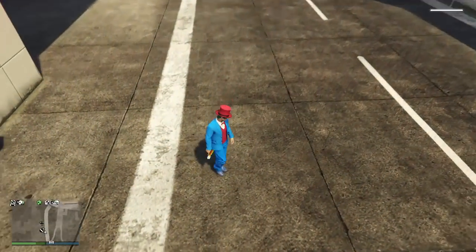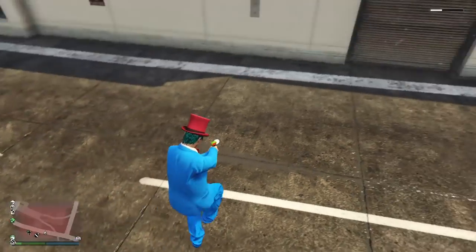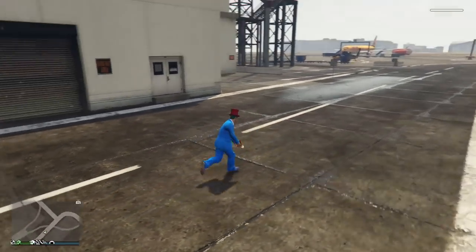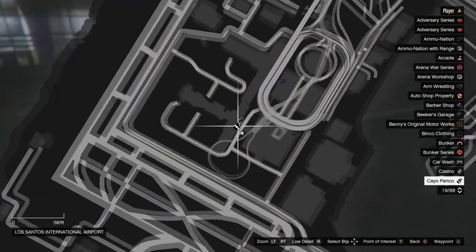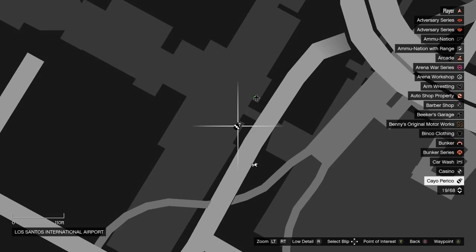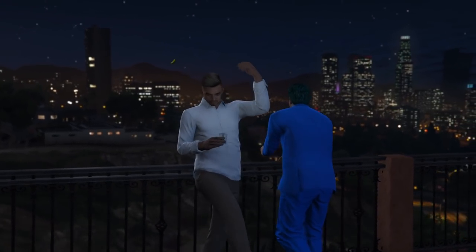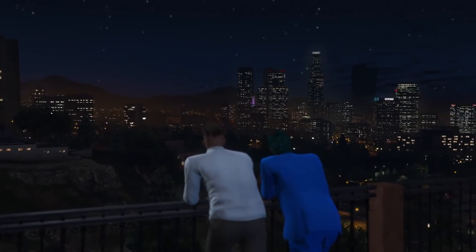First of all, before we start this glitch, I would highly recommend that you activate the No Ragdoll glitch. It's not required, but doing this now will make the next steps a hell of a lot easier. To do the No Ragdoll glitch, come to this Cayo Perico icon at the airport. If you haven't got this icon on your map, this means you have not yet completed the Cayo Perico heist, which you will need to do before continuing with this glitch.